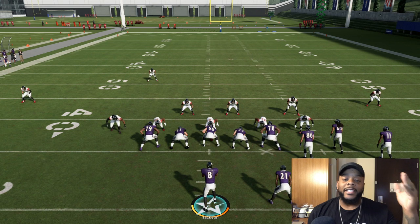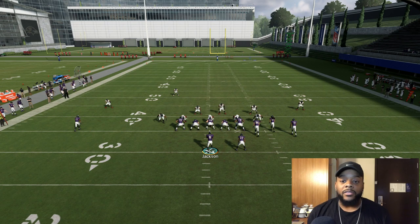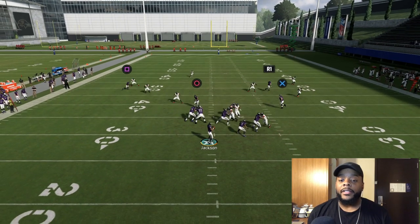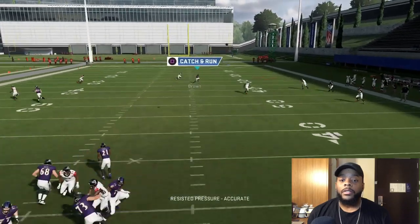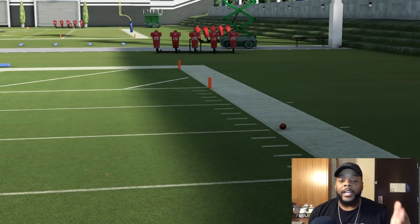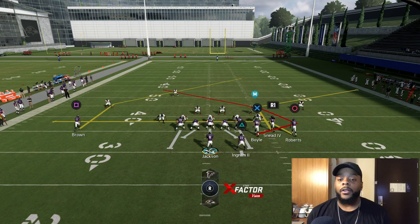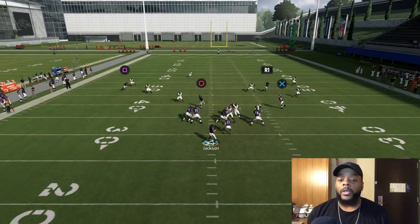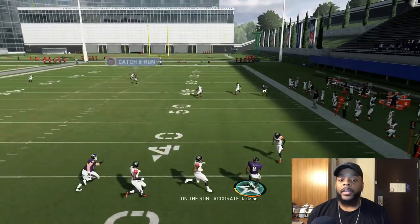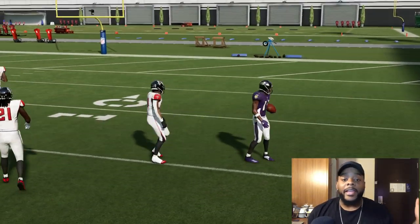I switched to a 3-4 because they were coming off the edge too heavy at me. All you've got to do is block your running back — you see the safety's down, so you already have an advantage just like that. Just wait for the play to open up. The best thing to do is try and roll out, but if someone's coming off the edge, roll out that way and boom — big play every time.